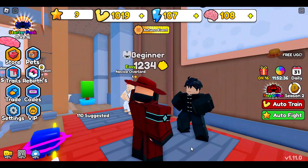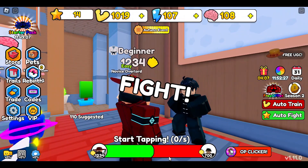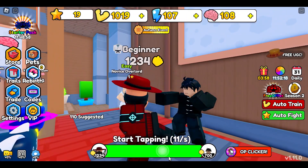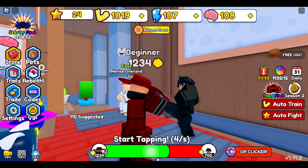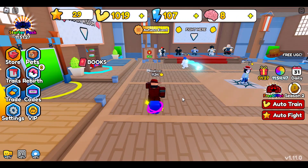Using an auto clicker will be a great help here. Just set the click interval to 0 and you can start fighting. You can choose to manually train or fight, or you can also choose auto train and auto fighting. Turning on the auto clicker with auto fighting is the best combo. Make sure to turn off the auto clicker when you want to stop fighting, or else when you move your cursor around it will keep clicking everywhere.